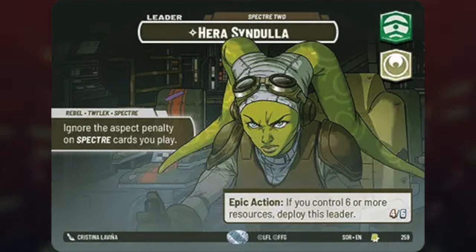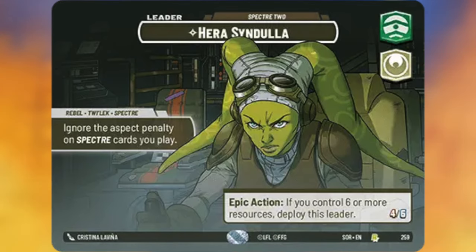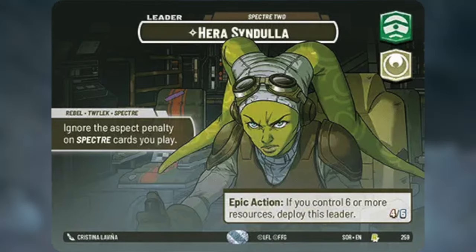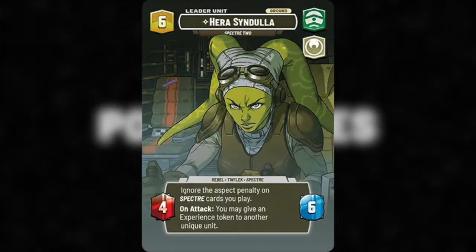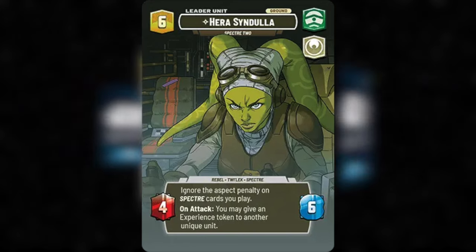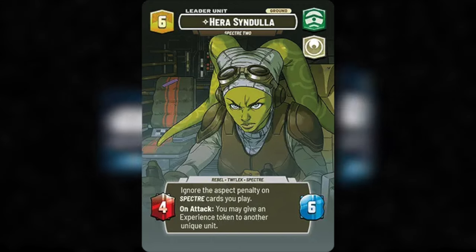What makes Hera so bad? Her ability is extremely situational and largely useless, and her stats for her cost are pretty abysmal. She comes in as a 6-resource card with stats of 4-6. Her passive ability lets you play Spectre cards of any colour in your deck, and her unit ability is that on attack she can give a unique unit an experience token. Not completely worthless, but out of all the heroes she's probably the worst right now.